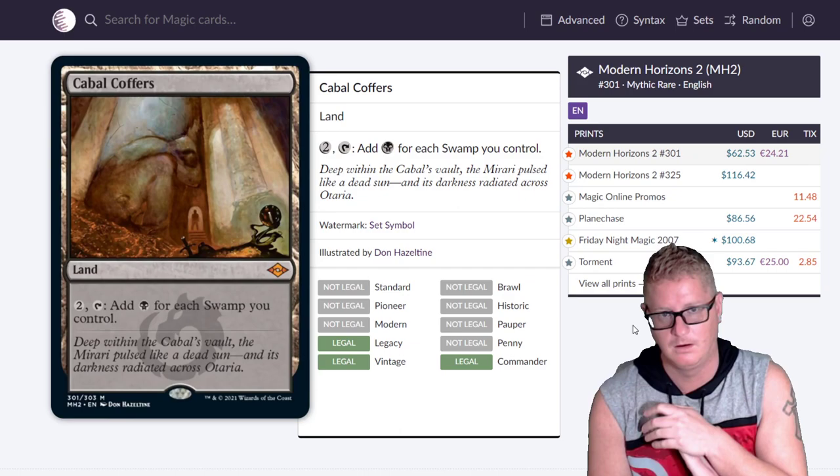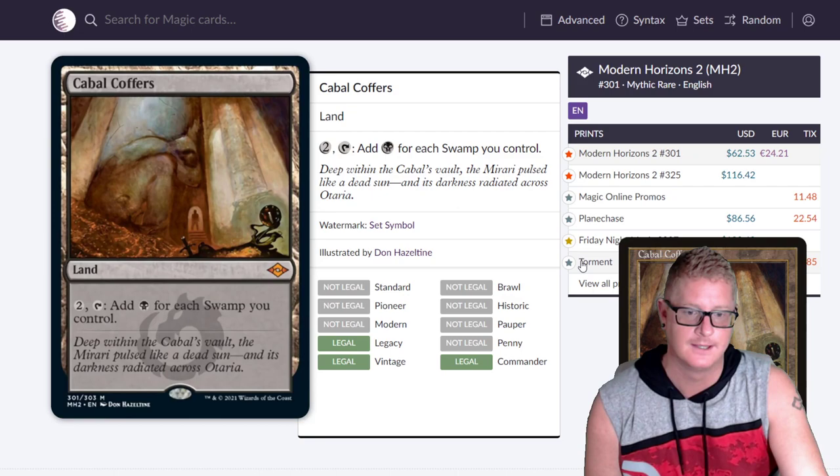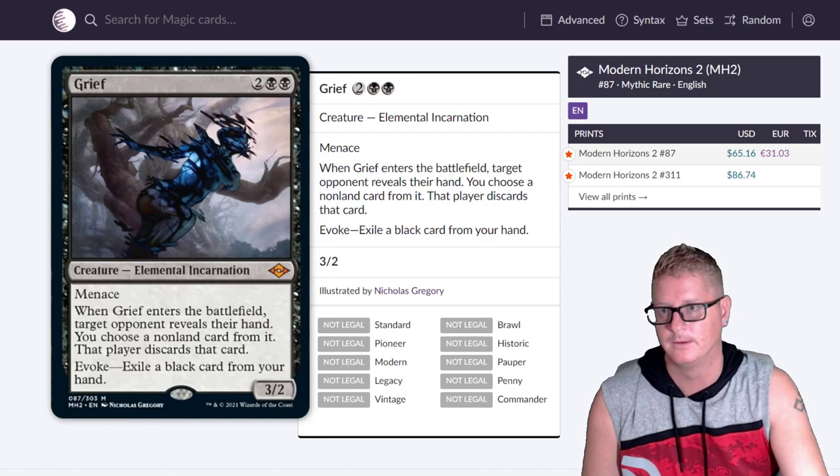Cabal Coffers. Well, the price has dropped, I'll say that — still up there. The Torment version foil is insanity — I think it was Planechase at $8,656. I had the Torment version foil and got rid of it when it was priced around $200, almost hitting $300.